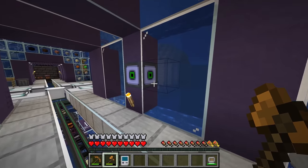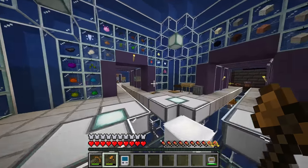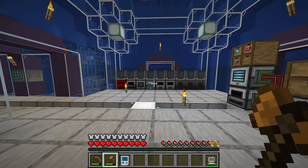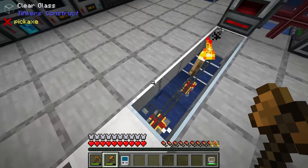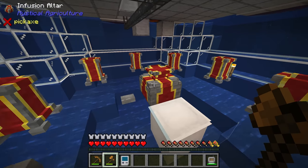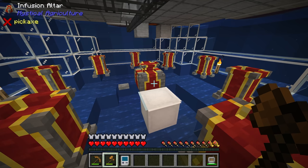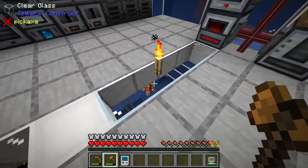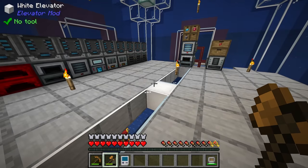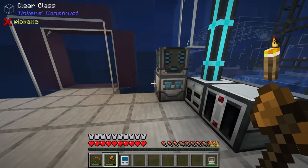Now every single sphere, with the one exception of the mob spawning sphere, has been replaced with clear glass. I've also done a little bit of work reorganizing some of the rooms, especially this machine room here which was getting a bit cramped. We had the infusion altar up on the same level as the machines, and while it's cramped on the lower level we don't do that much seed crafting, so the extra space up here is well worth it.